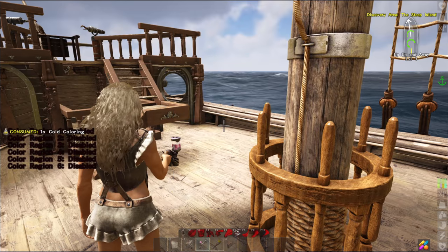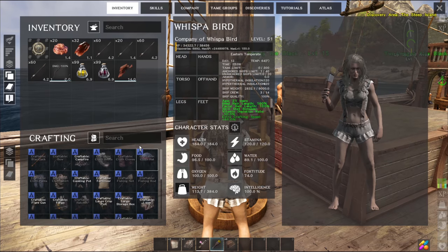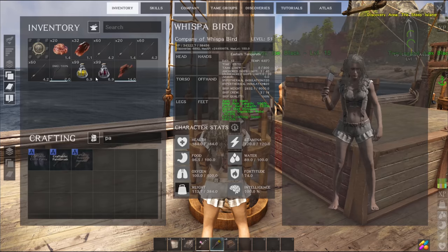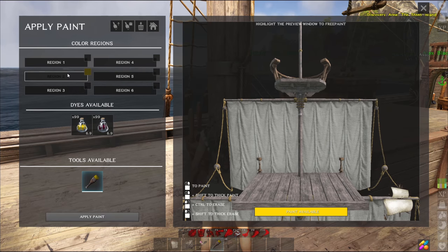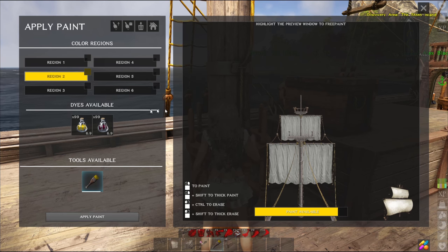I'll put the gold on the paintbrush and we'll try it this way. So what you do is you take out the paintbrush, which you can get by crafting in your inventory. So — paintbrush — yes, there it is. And then you drag the coloring onto it, and we're going to whack the mast. Then you can choose which color regions you want to paint. It even says you can click to paint everything, but I'm afraid I would just make an absolute mess of that. You can scroll and zoom in. Gold is the trappings — I don't know what they would be called. And you click apply paint. You kind of make a template for it. That's how you use the paintbrush.